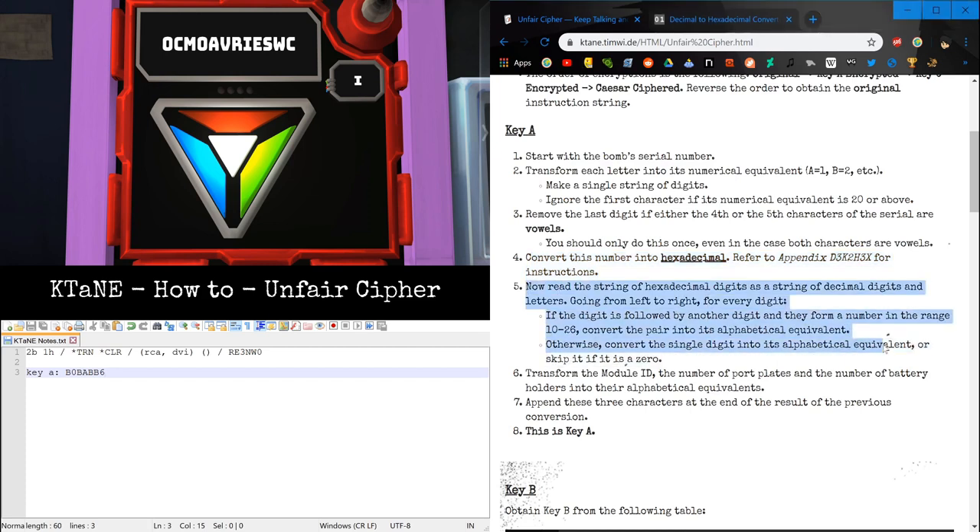Going through this, we actually only got two numbers. Zero we can just get rid of. We need to take each number and convert it to its letter equivalent. In this case, we have 6 — turn it into Foxtrot. If it's a 0, just get rid of it; it doesn't really convert to anything. Here's another thing: if two consecutive digits fall in the range 10 to 26, convert those two numbers to the same letter. So if I had 12, it would be Lima. We don't have that here, but that's just an example in case it shows up.